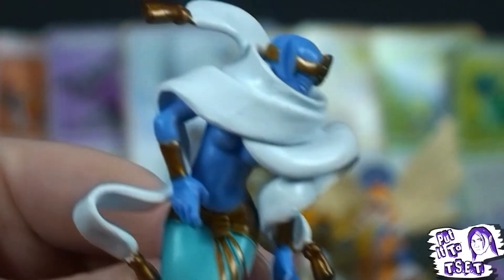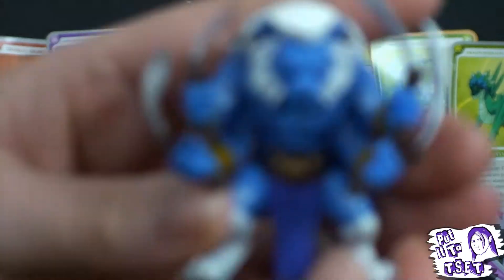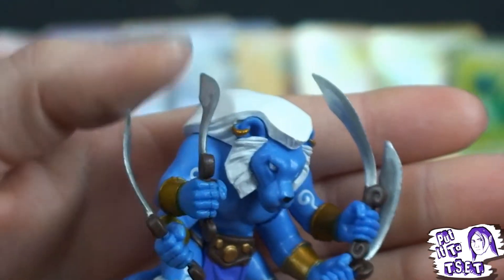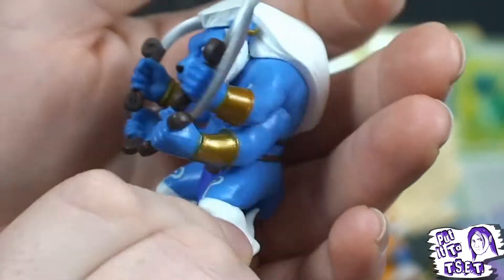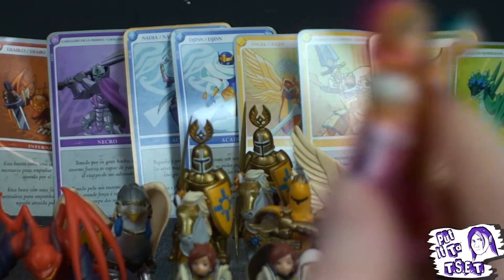What a booty on the Djinn — and is that some under boob? And for those who like the big lion fella with the forearms — yes, they did get a bit bent up in the packets, but that's to be expected and it's not taken away from anything. It's quite cool. You can sort of get them back in place.